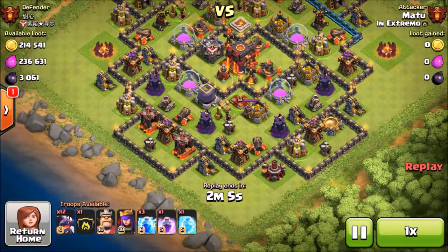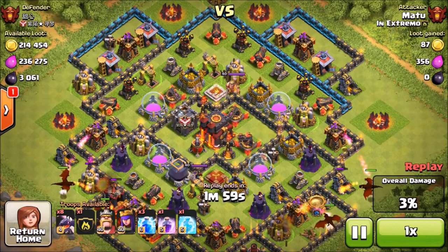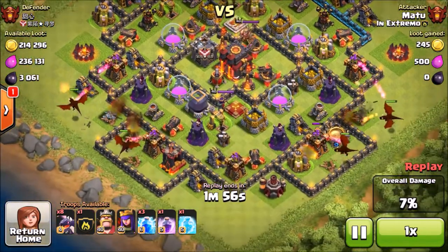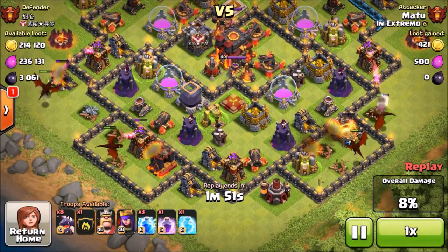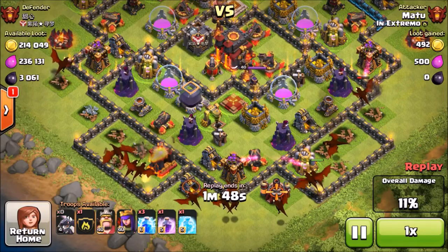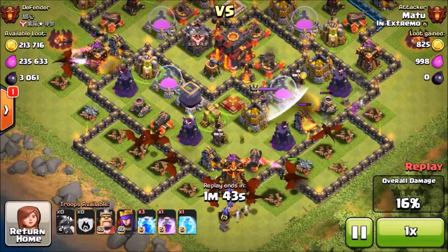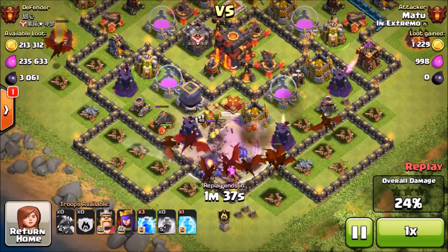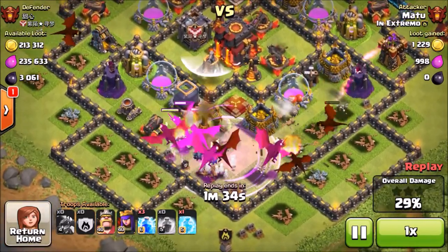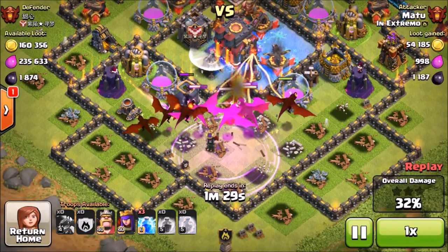Looking at the first attack, this is against a pretty lopsided base — he has four of his air defenses at the top of the base and basically no air defenses at the bottom. So I thought, why not just go through the bottom and avoid all those air defenses? I brought three lightning spells to take out one of the air defenses, but since all of his air defenses are at the top I decided not to even use my lightning spells. I dropped all my dragons at the bottom with only one rage spell and one freeze spell.